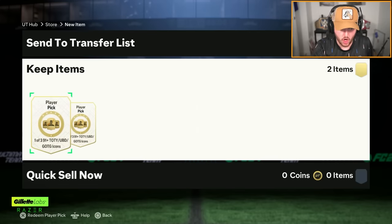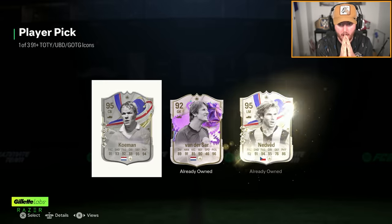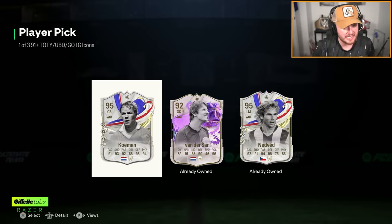We're starting off with our two on-call Icon Player Picks. Great to the game icons, please EA. Let's see what we get. First one is gonna be... I'll take that. I'll happily take that. That is a nice looking CB card.